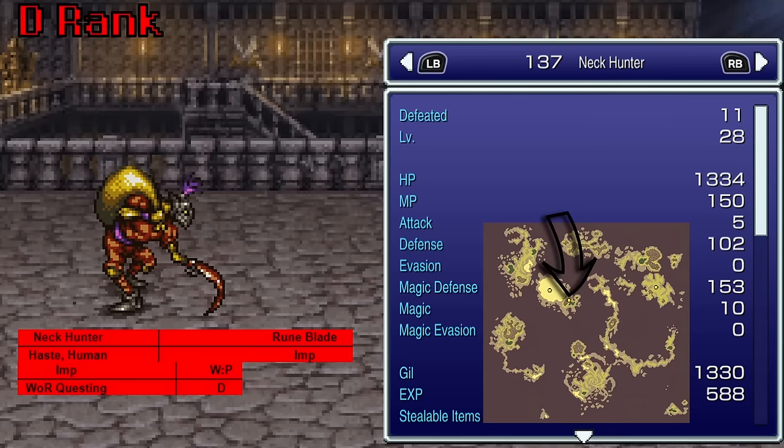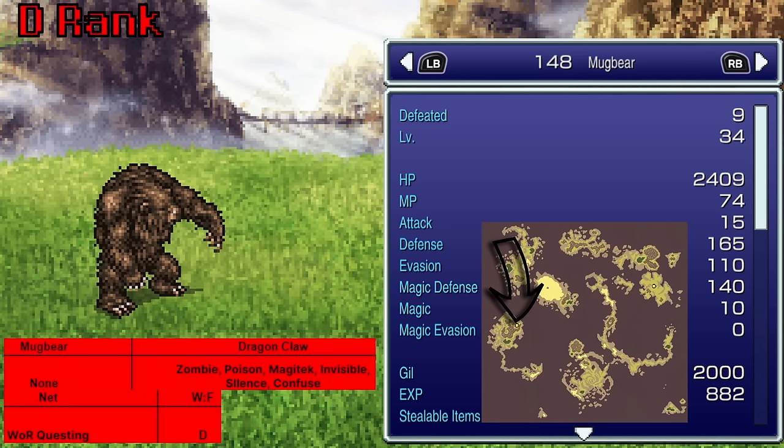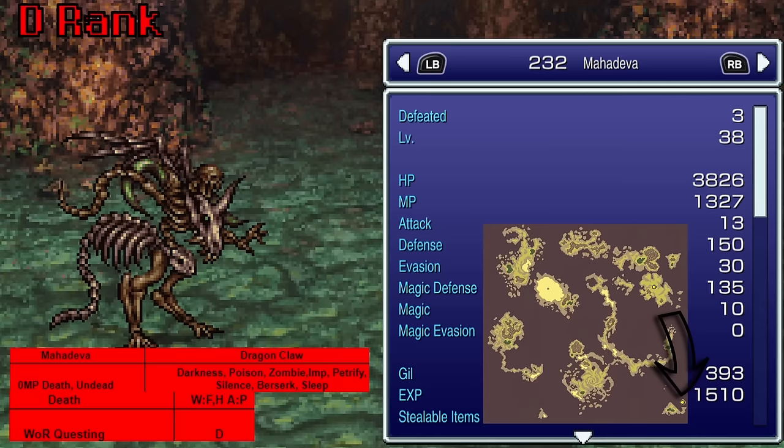The Neck Hunter, found in South Figaro Cave, gives us another Imp. He does start with Haste, so that's cool I guess. The Slagworm, found in the Miranda Desert, uses Sandstorm — wind elemental damage of spell power 45 that ignores split damage. Not particularly strong, but if you really wanted wind elemental, there it is. The Mugbear, also in the Zozo Mountain, teaches Net — why does he teach Net? Fricked if I know. Mahadeva, found in Haidon's Cave, also teaches Death — I didn't realize this was such a death-centric section.